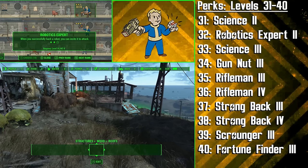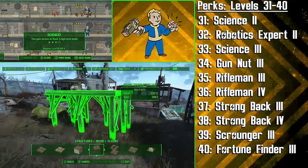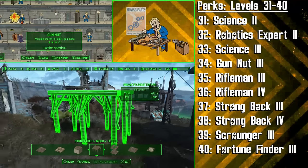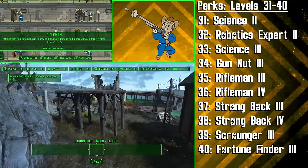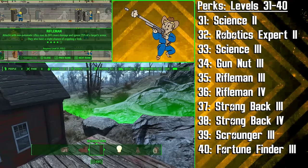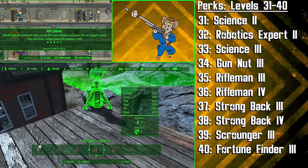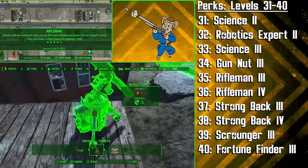At level 31 we add to this crafting perk streak by getting the second rank of Science — we're going to be getting even more crafting perks soon. The second rank of Science is a massive help for Power Armor and any energy weapons you're using. We then get the second rank of Robotics Expert to incite a robot to attack after the Tinkerer successfully hacks it. At level 33 we get another rank of Science, broadening our possibilities when working with Power Armor and energy weapons. Next up is Gun Nut to help us maximise our collected guns, and then at levels 35 and 36 we're choosing the Rifleman perk. With 4 ranks of Rifleman, our non-automatic rifles will do 80% more damage, ignore 25% of a target's armour, and have a slight chance of crippling an enemy's limb.